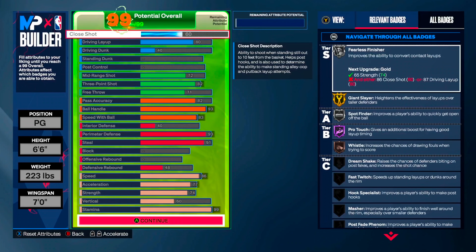With this build your sole purpose is being a playmaker and defender, and from there you're going to be able to hit some shots or go in for a layup, but your main purpose is to actually be a defender and get your teammates involved.